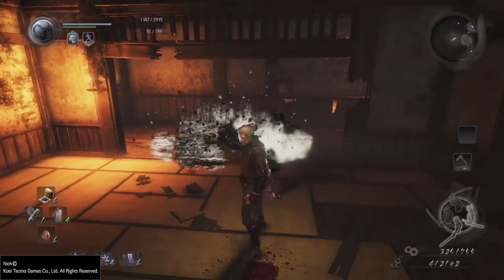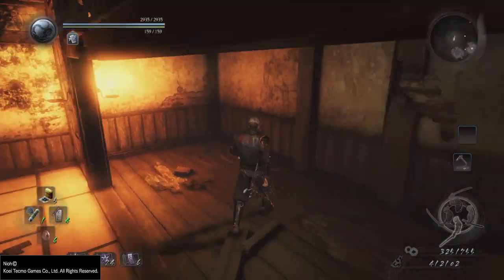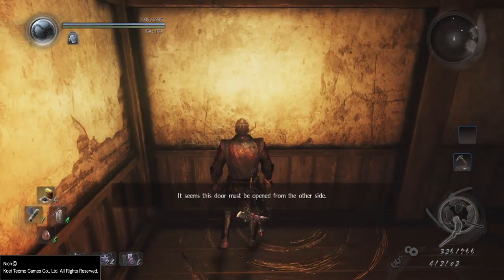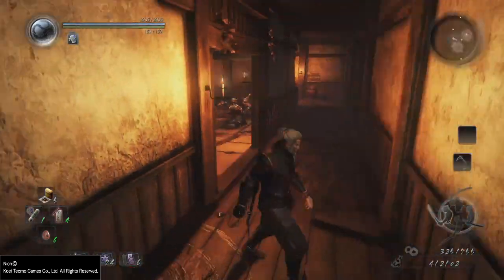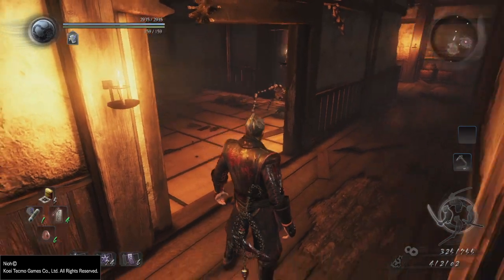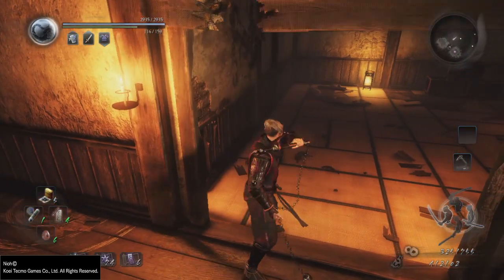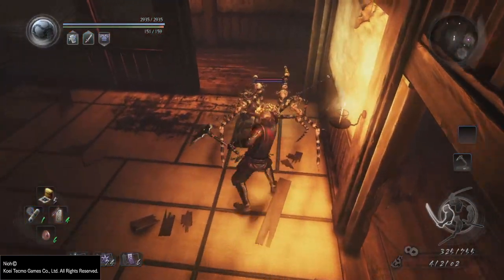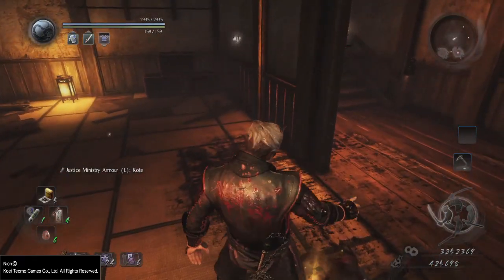Hitting yokai before you deplete their ki does pretty much nothing, since they can poise through all of your attacks and trade everything back at you, ensuring your trip to the shrine. The key difference between facing humanoid enemies and yokai in Nioh is that yokai do not block. This means that skills like kick are a lot more effective, since you can always get a follow-up going. However, you should be cautious, since yokai can poise through it very easily.